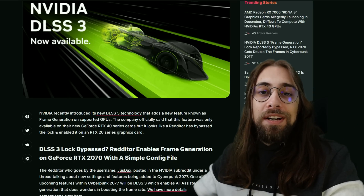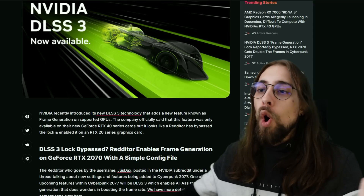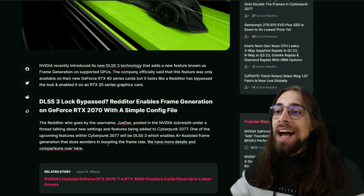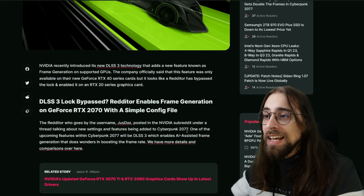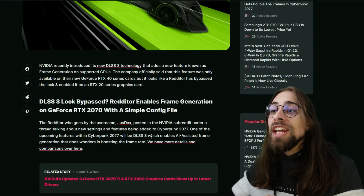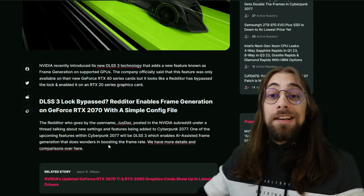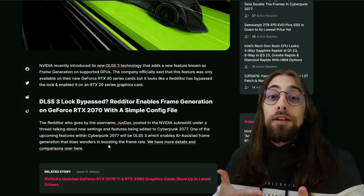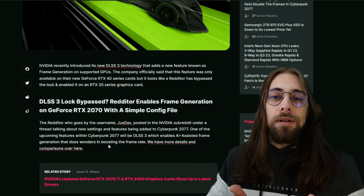It's a software lock because the hardware — the optical flow accelerator — is present on the RTX 2000 and 3000 series as well. The redditor, who goes by the username JustDax, posted in the Nvidia subreddit under a thread about new settings being added to Cyberpunk 2077. One of the upcoming features is DLSS3, which enables AI-assisted frame generation that does wonders in boosting frame rates — but at the same time it gives you artifacts.